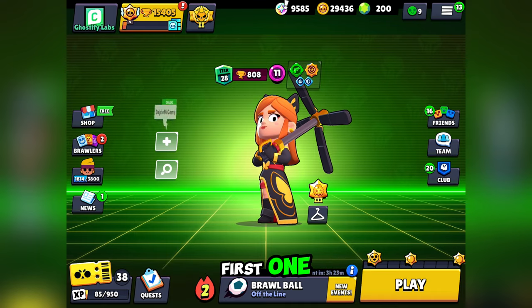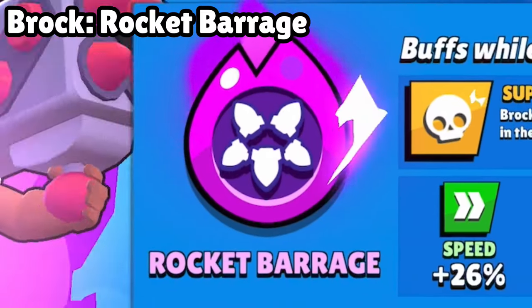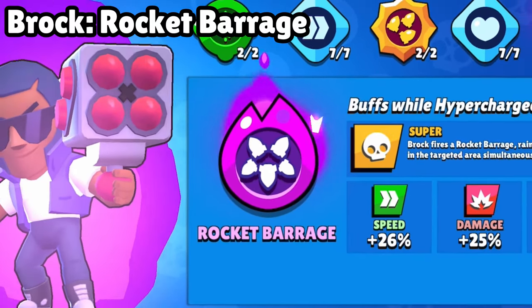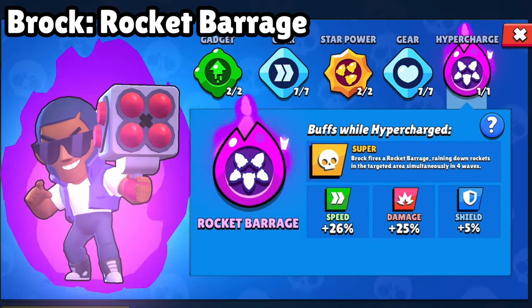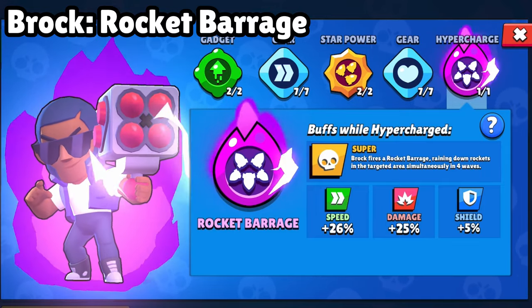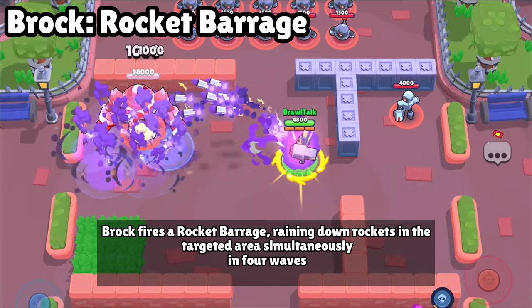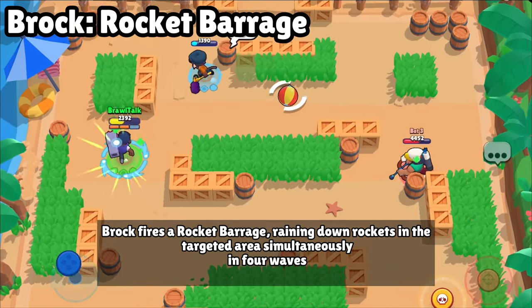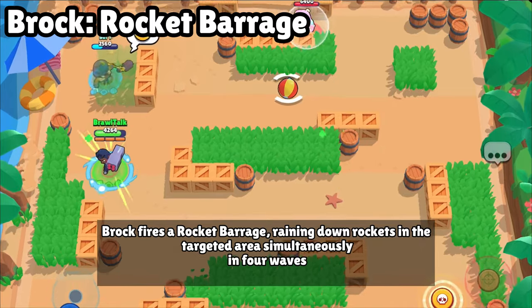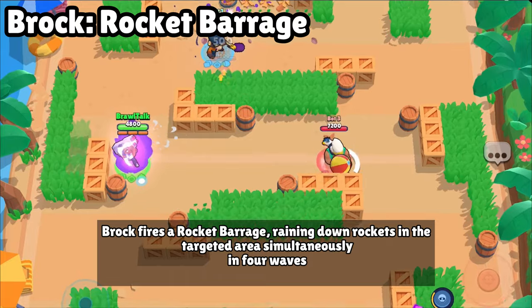Let's start with the first one: Brock's hypercharge. Here's the Brock hypercharge — you guys can see the stats of it, and Brock mains are going to be happy. Let's move to the gameplay part. It will be useful when opponents are coming in a group or they are in a tank, as it deals good damage to them. They can easily counter them with a great amount of damage.